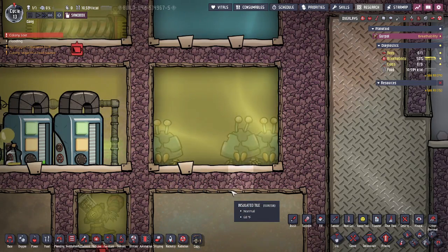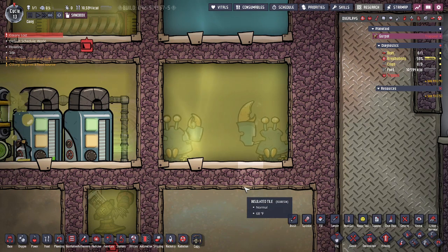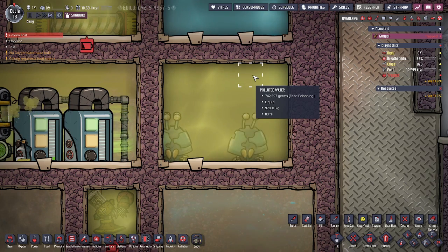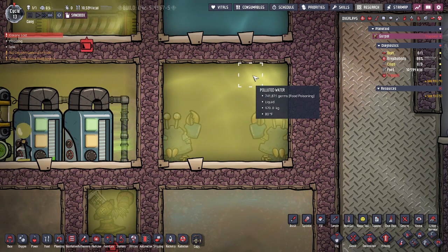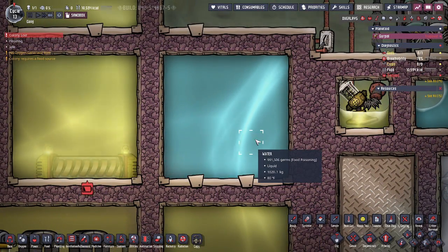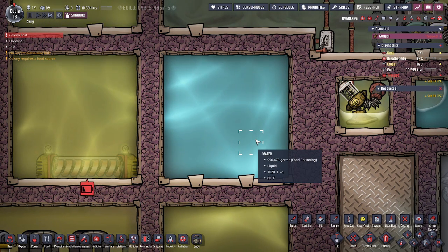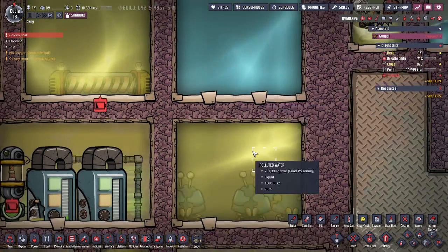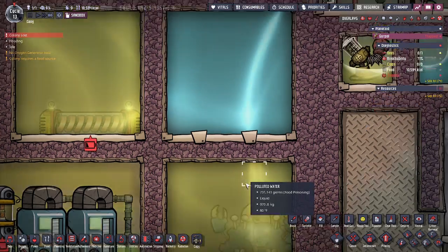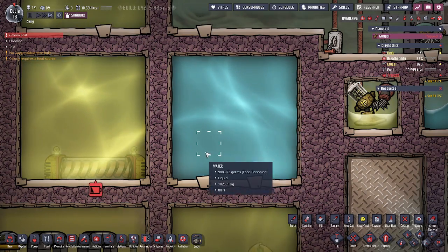Now for disinfecting methods. First off, we have the relatively new critter, the sandy shell. They will actually live fully submerged in water and sanitize a large body of water relatively fast. This water started with a million germs and you can see them working away at it. What speeds up this process is method number two: converting it to purified water, because food poisoning doesn't live in purified water and will naturally decrease over time. Combining purified water with one or two sandy shells will drop the numbers drastically, because in purified water they're just helping decrease it rather than fighting reproducing food poisoning.